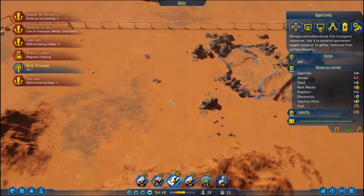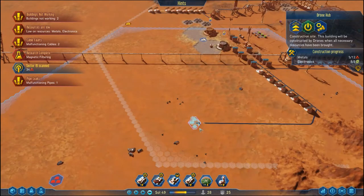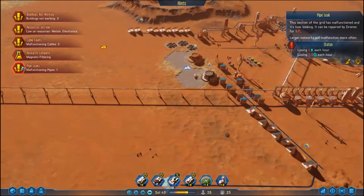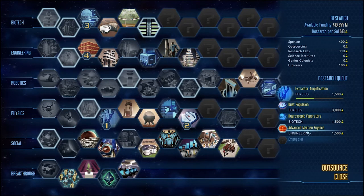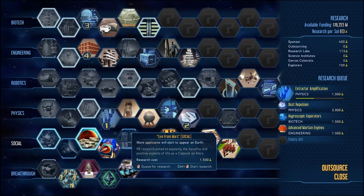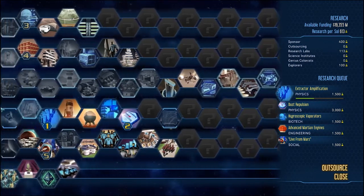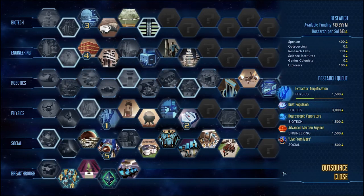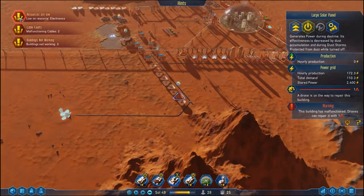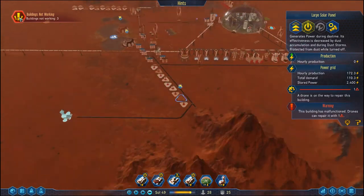Opportunity, you are going to come and save the day here. I want you to grab this rock and then take all 19 metal over down here — which will actually be more than enough for what we're after. Magnetic filtering has just been done. Malfunctioning pipes is in the middle of town. Magnetic filtering needs to be replaced with a one-time grant of a thousand funding. We're going to move on to live from Mars because that will get us some more candidates. Buildings not working — one, two. Low on resource electronics — also going to get worked on. Malfunctioning cables — both getting fixed.